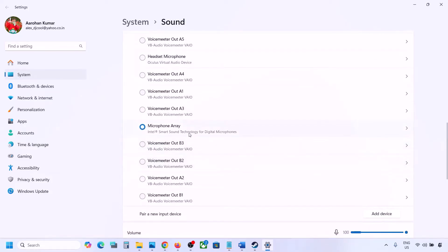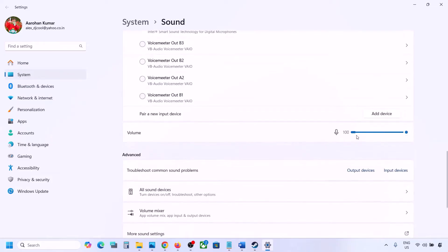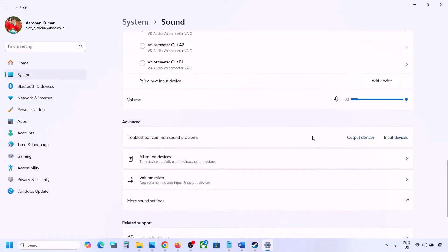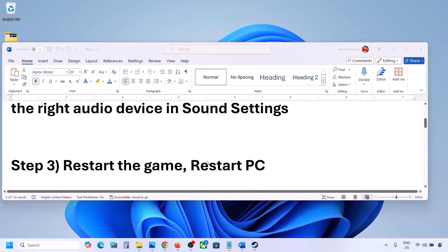Scroll down for input — if you're using a microphone, select your microphone and the right audio device, and make sure the volume is set to 100. Then launch the game and check the sound.